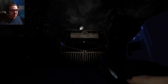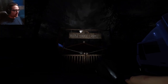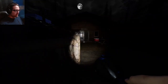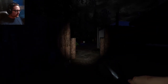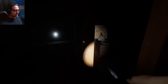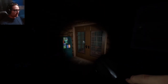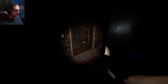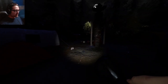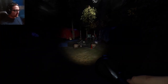Hello everyone, welcome to Phasmophobia. Every day we're getting closer to Halloween, so I want to head in on Maple Lodge to celebrate, because it really feels like a Halloween map — just a creepy old campsite. We're going in on Professional. I do know where the cursed items are, but I forgot to look for the Breaker. I guess I'll look for it since I know a couple spots, and hopefully find this ghost as well.